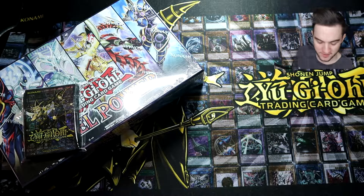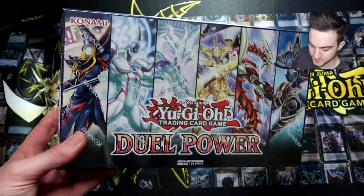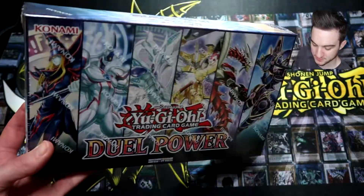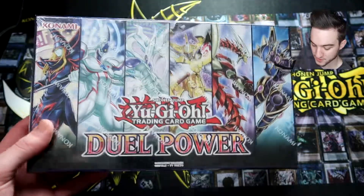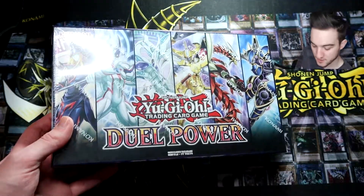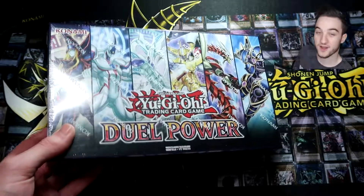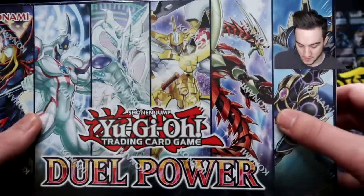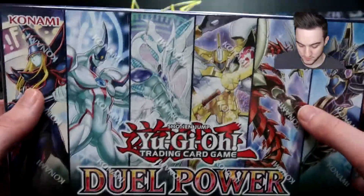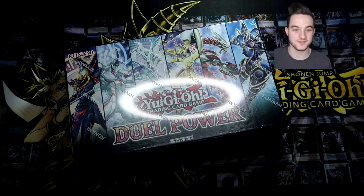Welcome back to my channel. Today we are opening the much-hyped, possibly the most hyped set of the year: Duel Power. This is a legendary collection type box, but there is something in here for casual and competitive players, because there are reprints of all the Ghost Girl hand traps, Infinite Impermanence, Evenly Matched, an alternate art of Boreload Dragon, and for casual players, alternate arts of every protagonist's ace monster on the box and as the promos. Let's get right into this box.